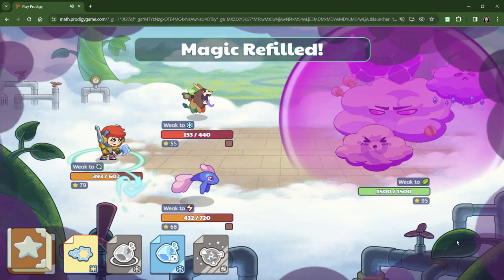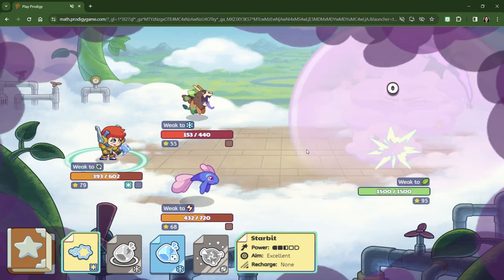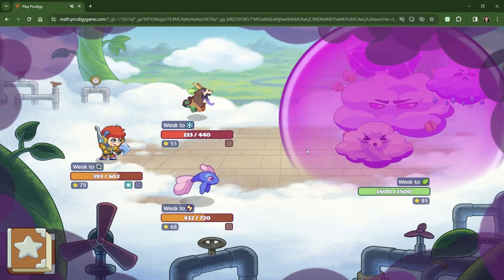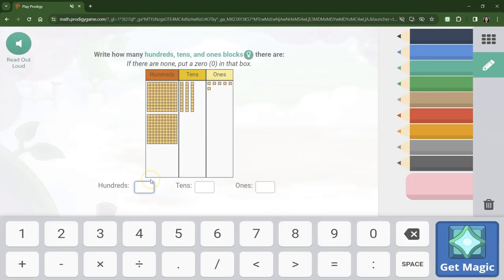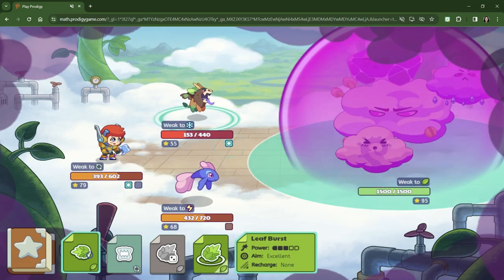All right, we have to go. I already think we're going to get defeated. I think what we're going to do is continue this battle. Here we have two hundreds blocks, three tens blocks, and 1, 2, 3, 4, 5, 6 ones blocks. So that would be 336 or 236.